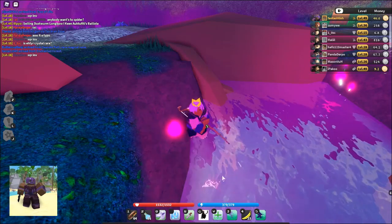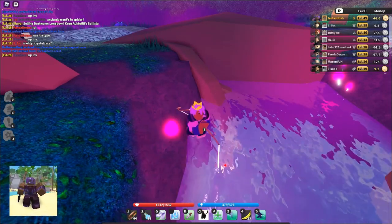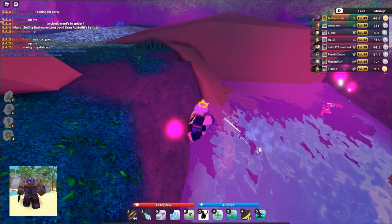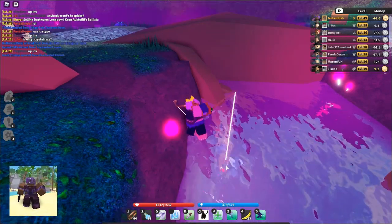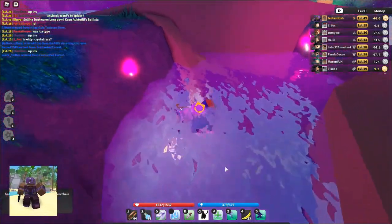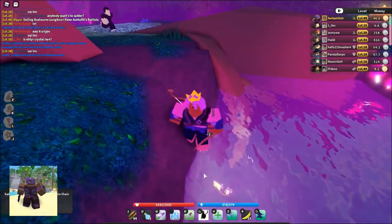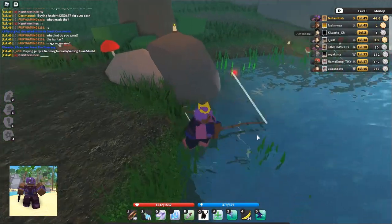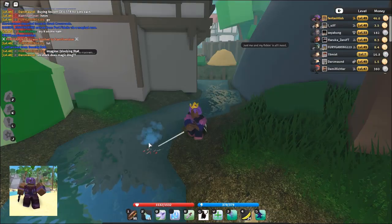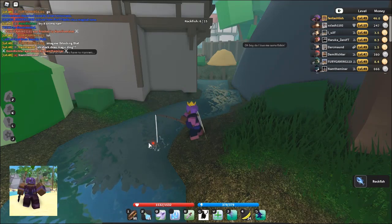The zebra fish is found everywhere and gives 150 HP and MP when consumed. The fresh fish is everywhere and when consumed gives you 100 HP. The yellow puffer fish is found everywhere but it is not recommended you eat it as you could lose health when consuming it. The big brown fish is found everywhere and when consumed gives you 100 HP and MP. The rock fish is found everywhere and when consumed restores 250 MP.